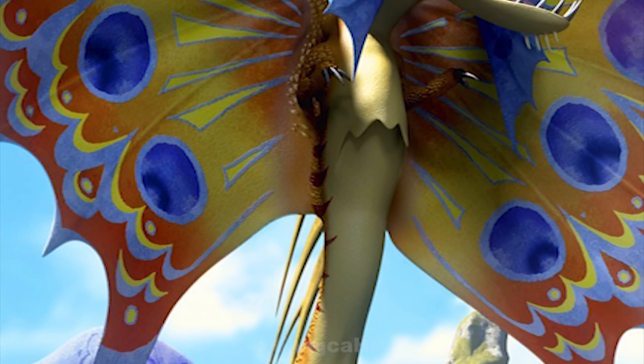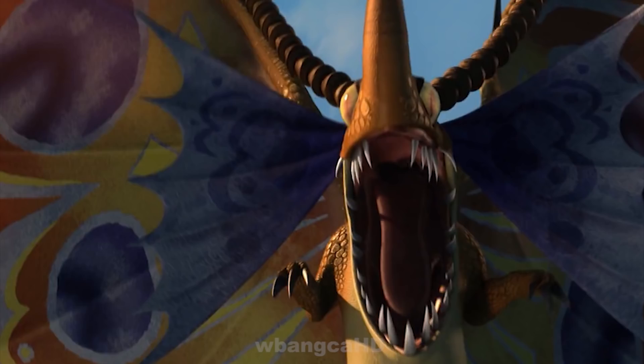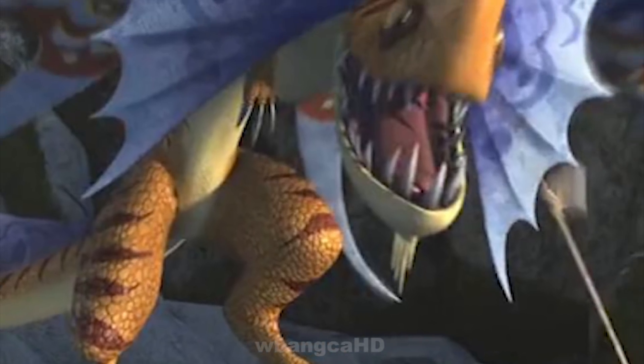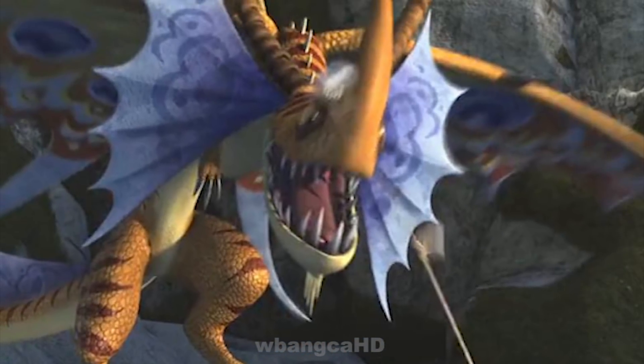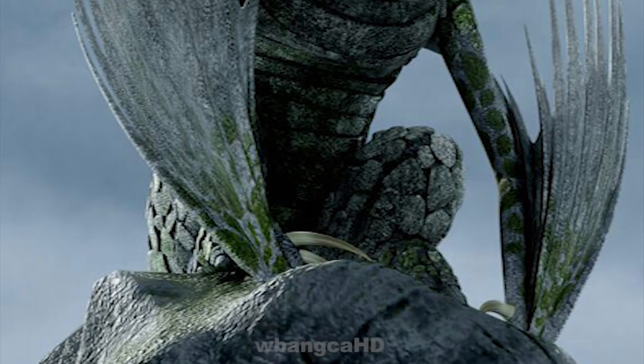This dragon uses its Melody Call to lure its targets into a dense jungle on Melody Island. There, as they search for the source of the song, it hits them with an ember attack which paralyzes them.